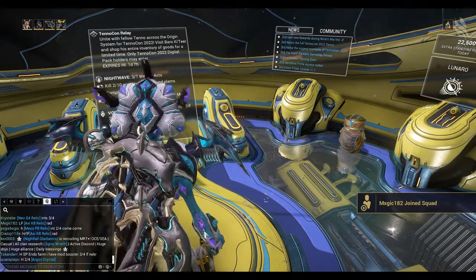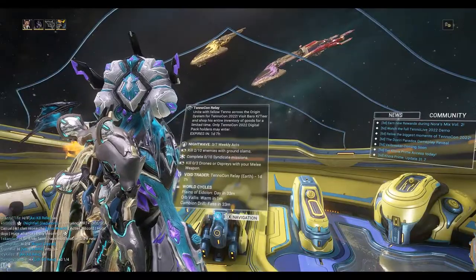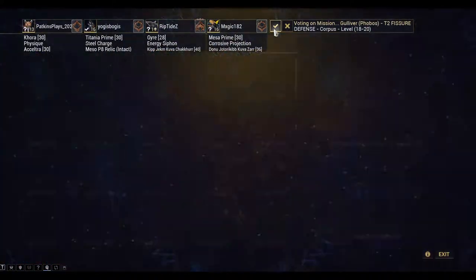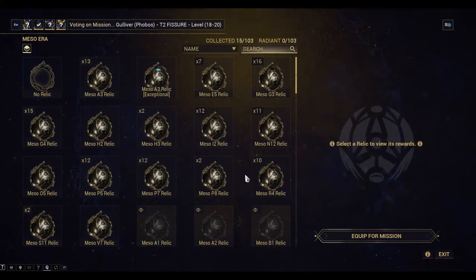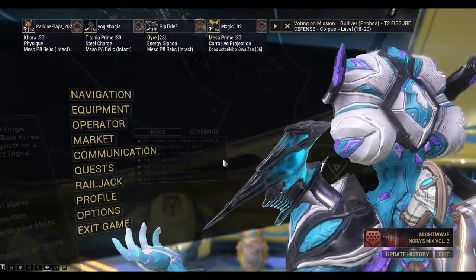I'm going to join Yogis — he's got a group of four here. The Miso P8 is an intact share, which means that you're not enhancing it, because the Korra Prime part is a low tier reward.